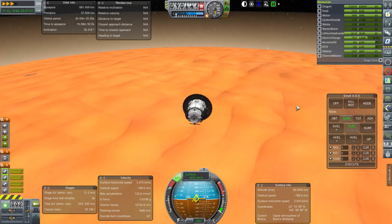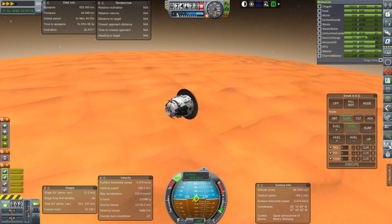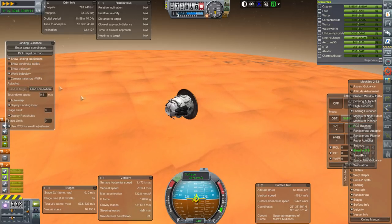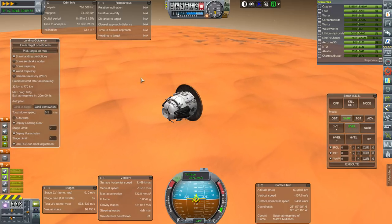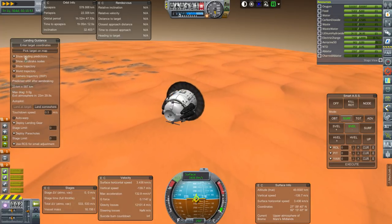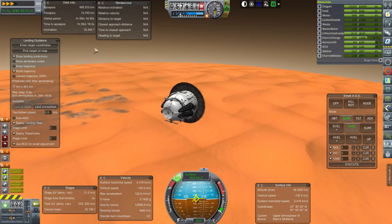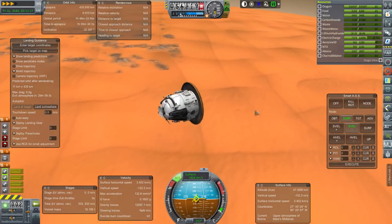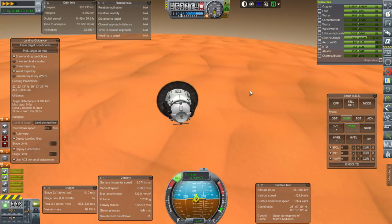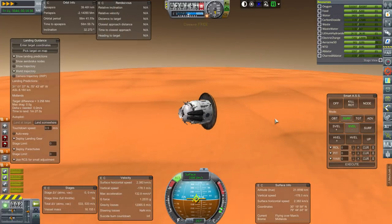The nice thing about aerobraking is it can spend more time passing through the atmosphere and slow down further. Landing guidance can show landing predictions — this will let me light the engines. We've got two minutes of potential thrust. Landing guidance has a predicted orbit after aerobraking, but it only shows that when passing through the atmosphere, at which point it's too late to make adjustments. It's looking like we're landing about here — not exactly the area I was looking for, but not bad.